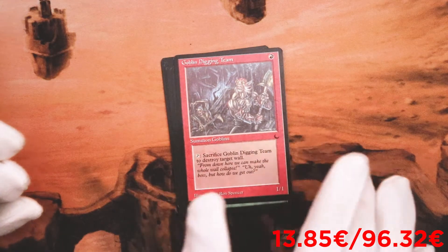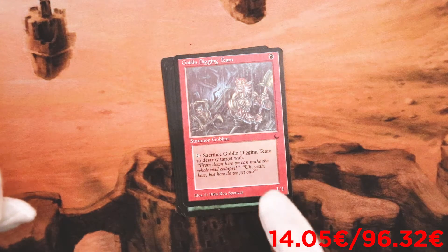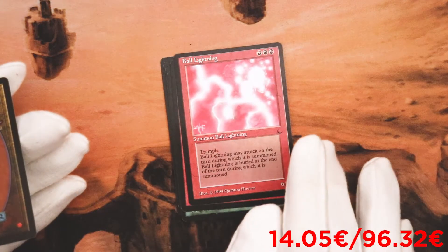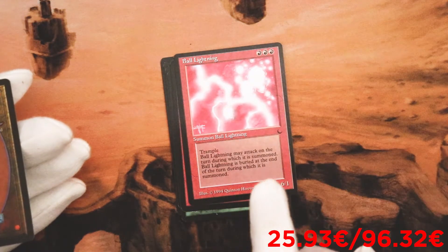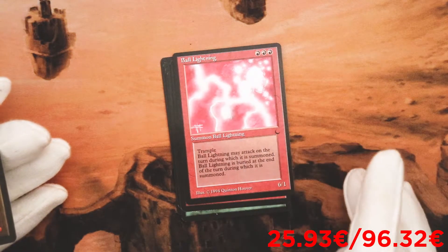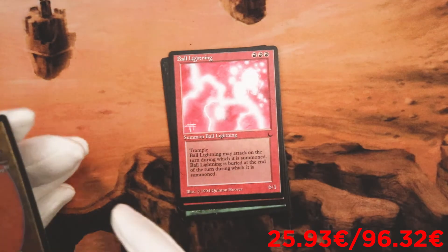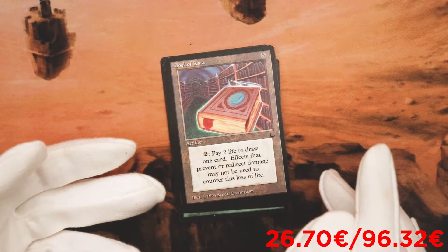Goblin Digging Team — 1/1 for one mana. Tap and sacrifice Goblin Digging Team to destroy target wall. Again — many walls. Ball Lightning — 6/1 for three mana, summon Ball Lightning, trample. Ball Lightning may attack on the turn it's summoned — so haste. Ball Lightning is buried at the end of the turn it's summoned — haste and sacrifices at end of turn.